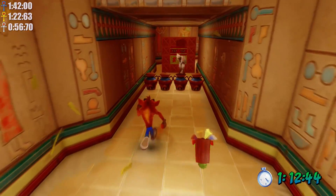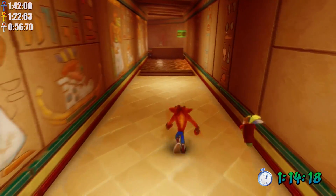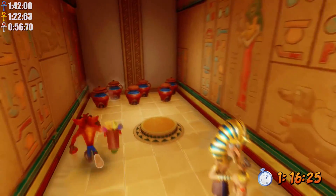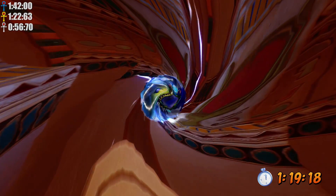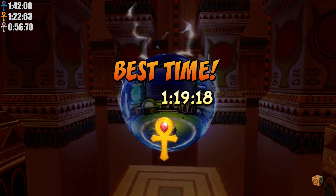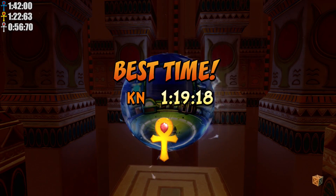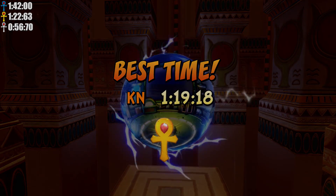We're just going to avoid these monkeys, spin to get the time crates, and avoid the TNTs — just using a lot of slide jumping, which I basically did through the whole level. It's not too bad; you just kind of have to get a rhythm with this level and know what's coming. That takes a couple of tries, at least it did for me, so try not to get too frustrated with it.